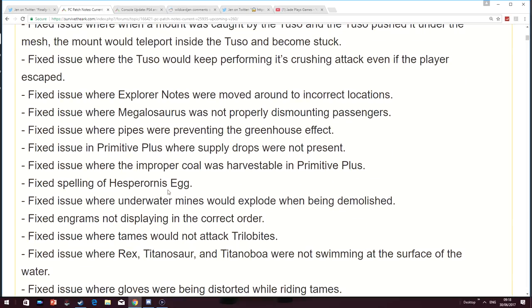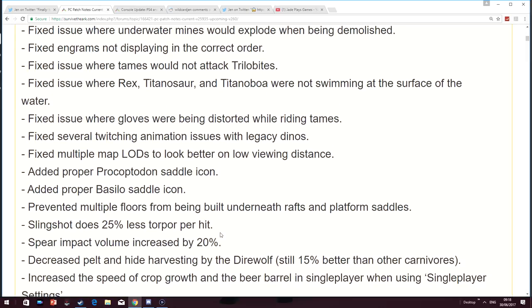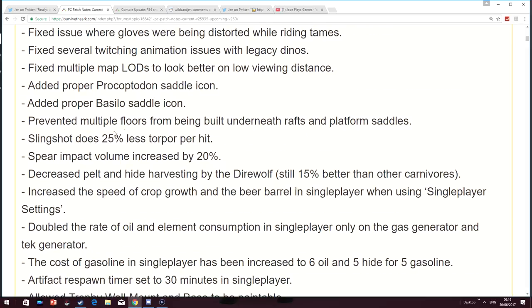They've changed the spelling of Esoterikosaurus — well done. Fixed engrams not displaying in the correct order. Changes with LODs look better on low viewing distance. They've added proper saddle icons for the Procoptodon and the Basilosaurus. They've prevented multiple floors from being built underneath rafts and platform saddles, so long live to all them people that have made those boats — they're going to be pretty useless now.